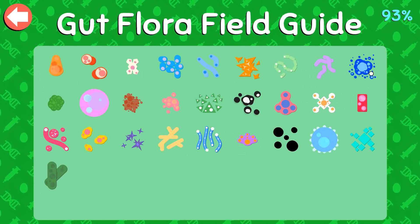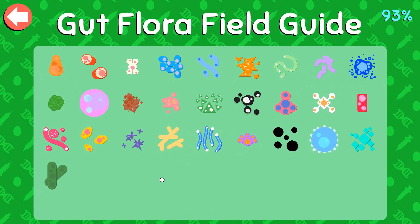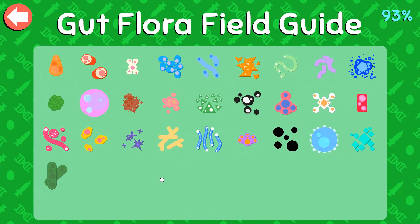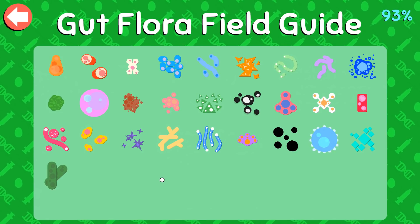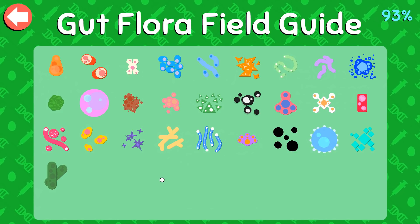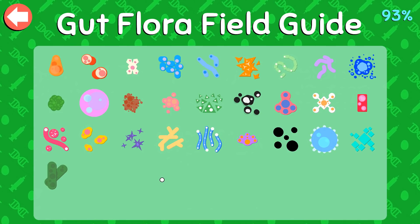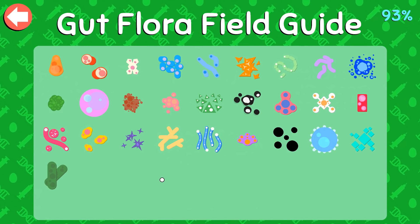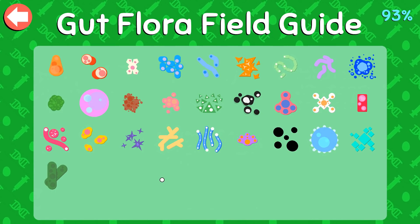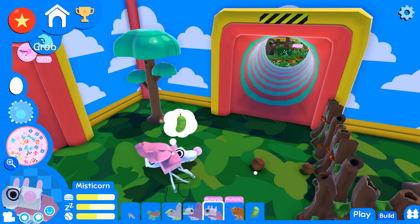We have all of these gut bacteria for our Wobbledogs, and the really cool thing is in real life we host more bacteria than you can actually count. There are literally millions and millions of bacteria inside your gut right now and they are actually the main drivers of so much of our health. I read a book called Fiber Fueled at the beginning of the year from Dr. B - he does great podcasts and I was ironically obsessed with gut flora even before we started playing Wobbledogs.